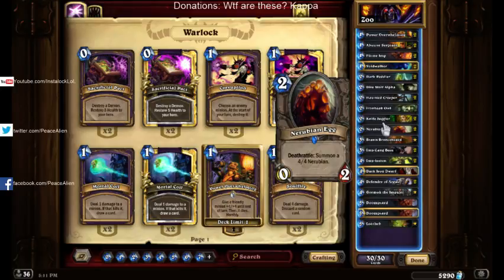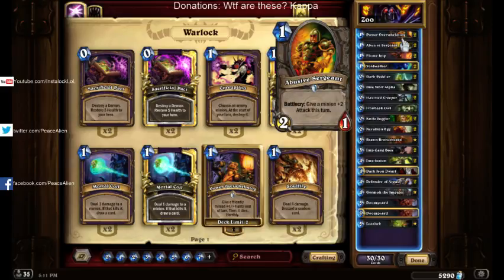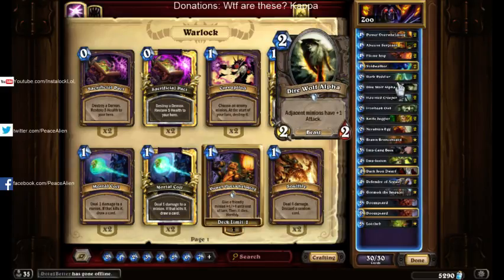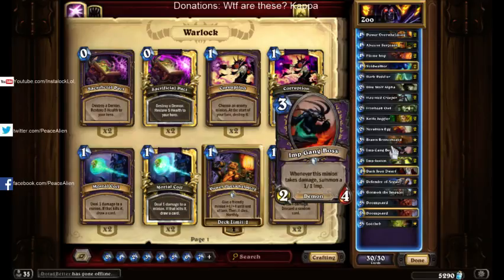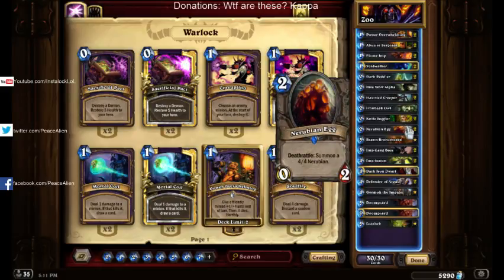Next up, we have Nerubian Egg. It's very strong with Power Overwhelming, pretty strong with Abusive Sergeant, Dire Wolf Alpha, Dark Iron Dwarf, and Defender of Argus — all these things. It's also very strong against AoE, because if they clear your board, you get a 4/4 on the board. Sometimes them clearing your board is worse than if they left it alone.